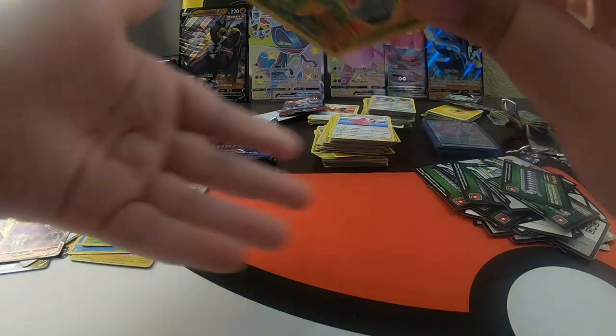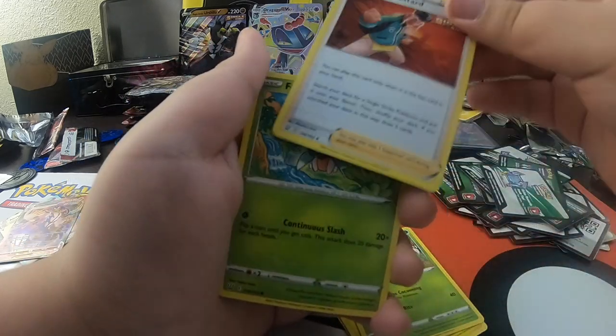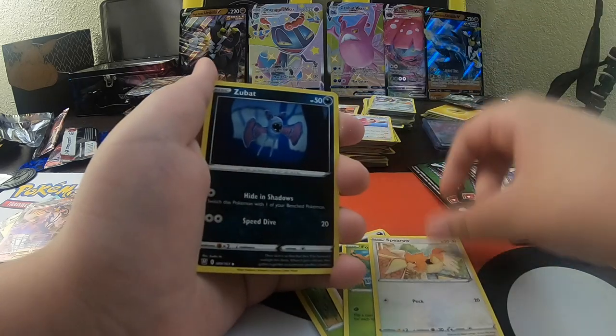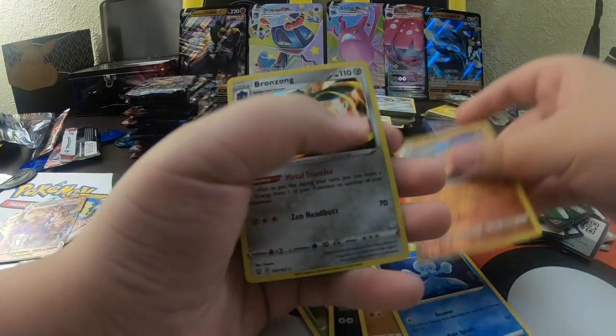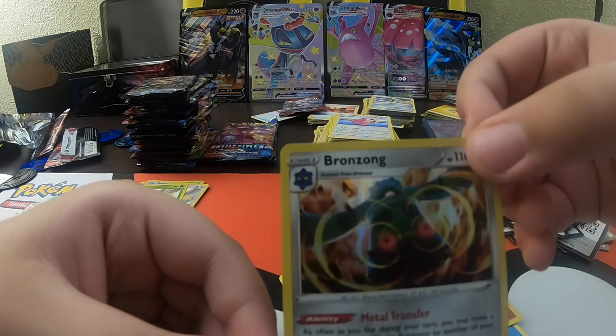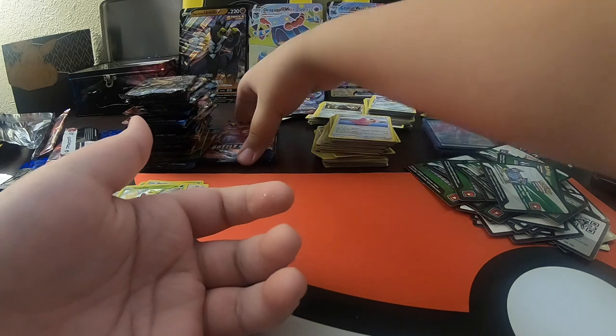When you guys open packs, tell me what you get - it's always fun to hear what other people get. Maybe you also get a Charizard and nobody's there to see it. One, two, three, four. Colorless, Luxio, Spupa, Mustard, Romantis, Sparrow, Zubat, Cubone, Frillish, Reverse Holo Cochlear, and a Holo Bronzong. Look at that art, guys - that art is insane. We're almost done with the third pile.